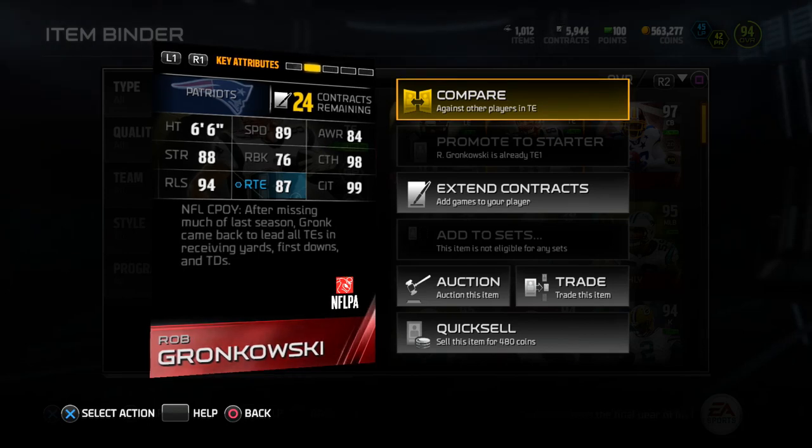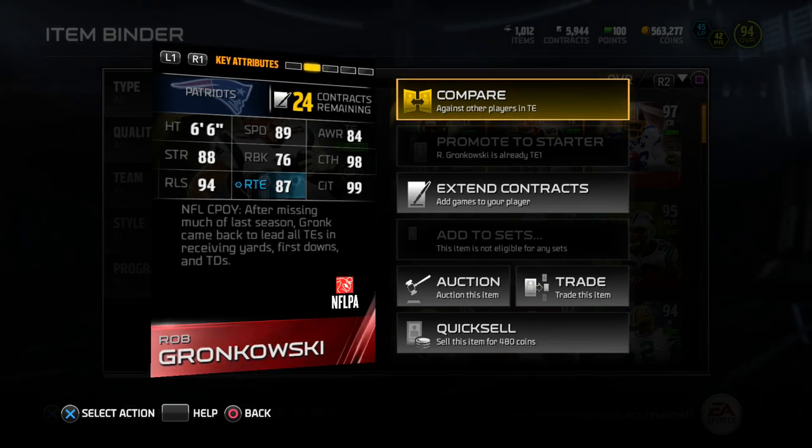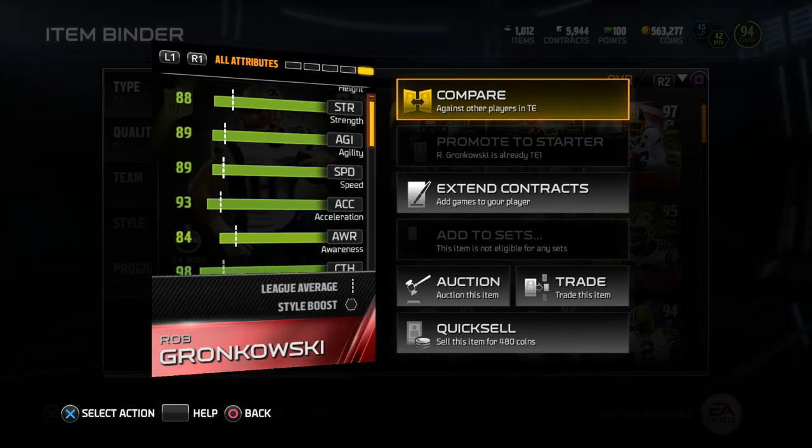NFL Comeback Player of the Year — after missing much of last season, Gronk came back to lead all tight ends in receiving yards, first downs, and touchdowns. Let's check out the depth chart stats.